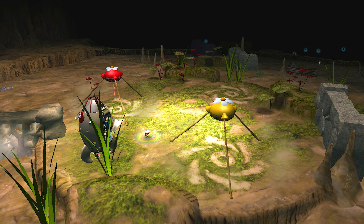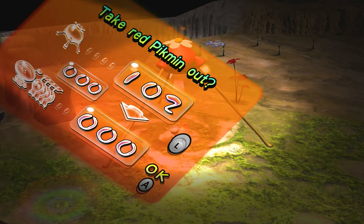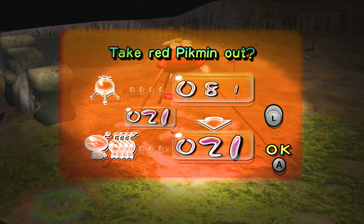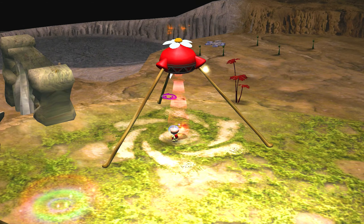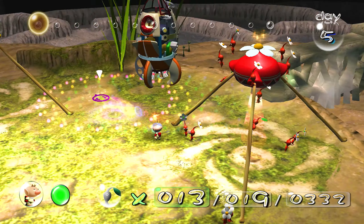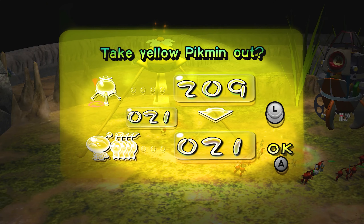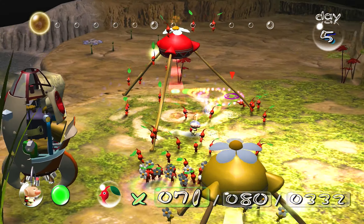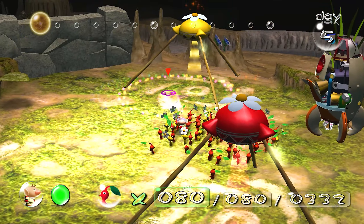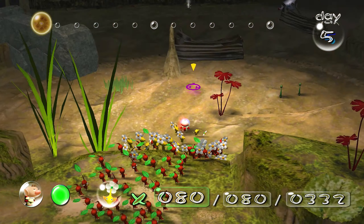Like how the ship has already landed - that was kind of interesting. I'll grab like 60, or something, and I'll grab like 20 yellows too, because I already see some walls and stuff that need to be taken out with bomb rocks, which of course we can only do with yellow pikmin.